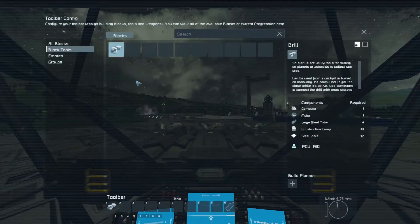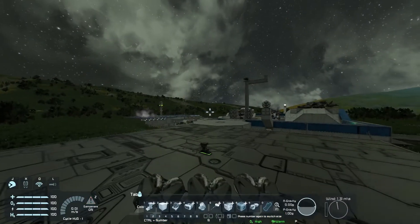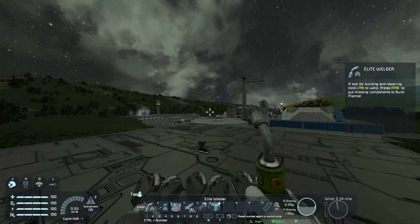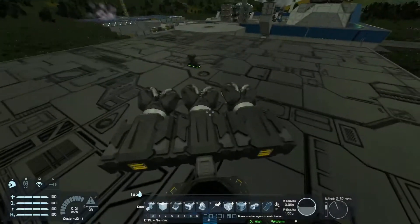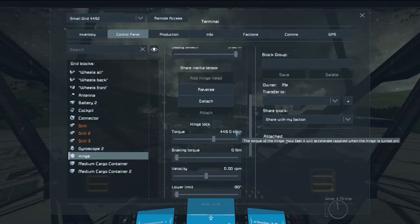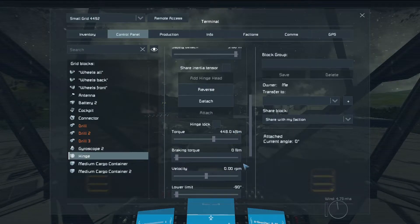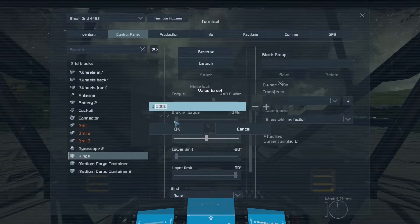Don't forget to add your block tools onto your toolbar by pressing G and adding your drills. When you press right and left click you can change how you drill — the same as your hand drill. Clicking the left mouse button will make you collect ore and stone, and clicking the right one won't. So we will just mine without taking any stuff. Now let's set the current angle. You can change torque, braking torque, and reverse your hinge by adding a value to the velocity. We set it to half an RPM.